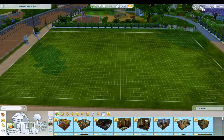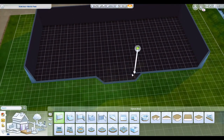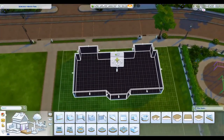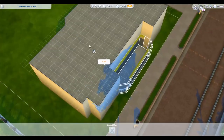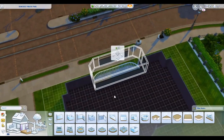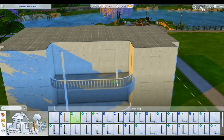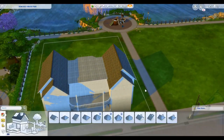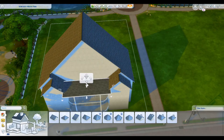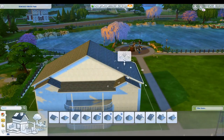Hey guys, welcome to my channel! Today we are building a dorm commons library combo lot. I kind of feel like those buildings would all be together in one small space. I don't really like the way they're spread out across campus — I understand that works better for the game, but when I first heard of University I started envisioning a lot where everything would be all together, with a commons area and a dorm room close by. Close to where I live, campus is really tight-knit.